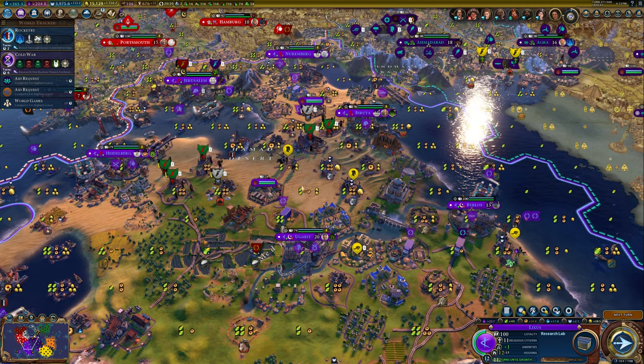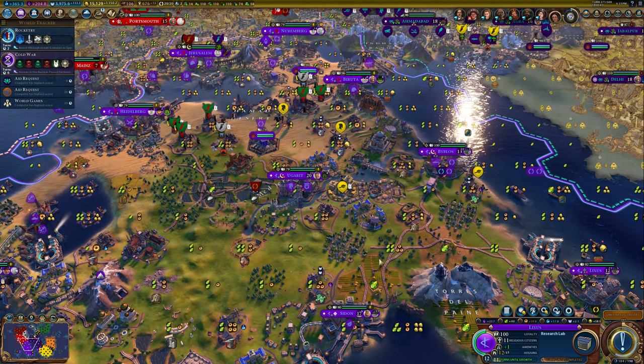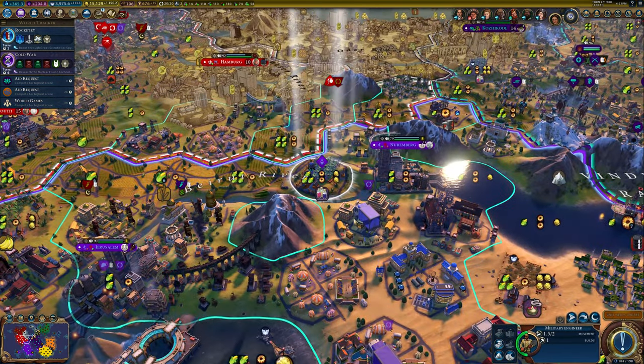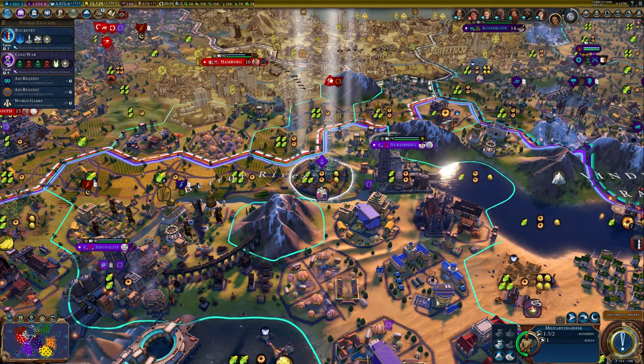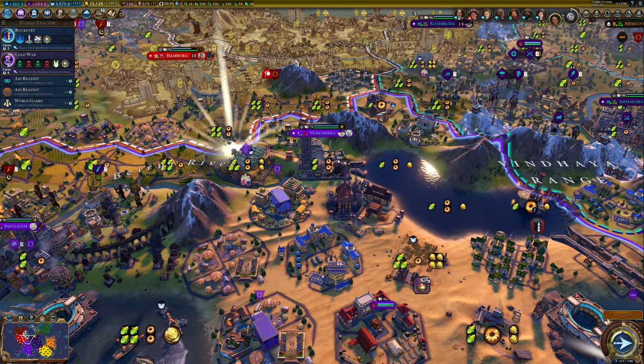We're still making ridiculous amounts of gold. We need to start using that for some things at some point. Military engineer — I think we were building railroad stuff with you. You only have one charge left, so we're just going to pop a railroad there.